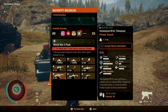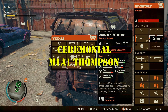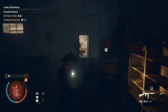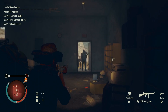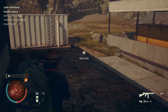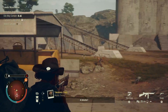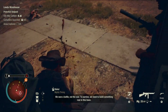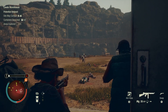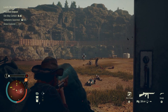Next we have another assault weapon — the Ceremonial M1A1 Thompson. It takes 45 caliber rounds and has 30 in the clip. Without a suppressor of some kind, it is extremely loud — it brings in everything, and you can even see stuff coming from over the hill. To get this, you need to recruit one survivor; I did it with an alternate community.